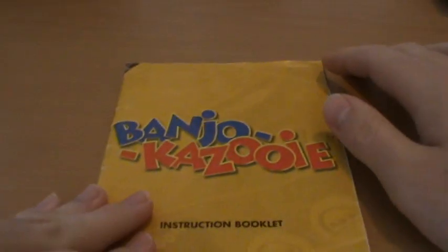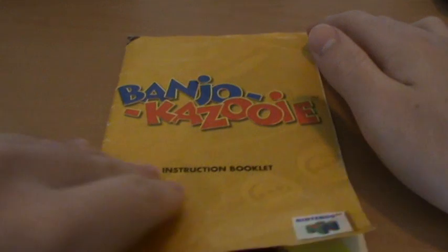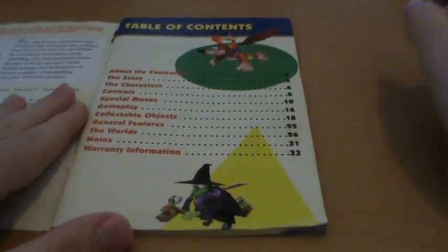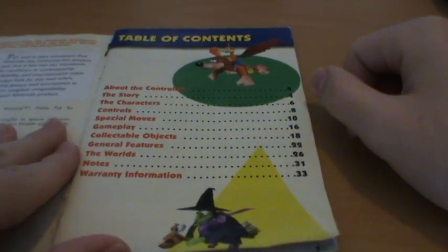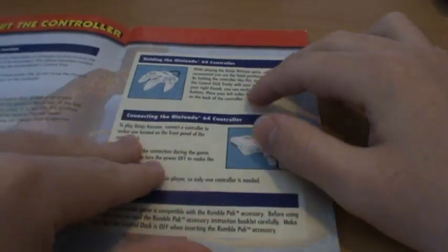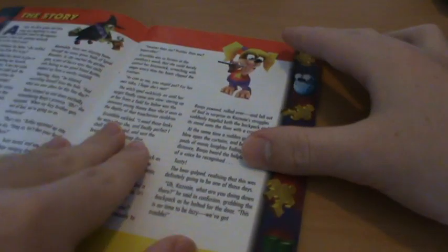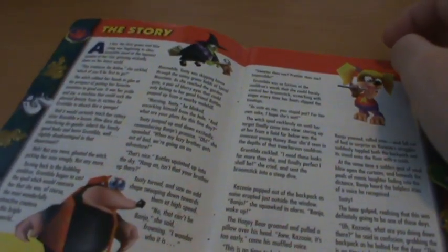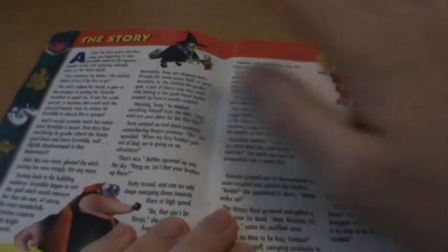Putting the box aside for the moment, we have the manual. And of course, being an N64 manual and a Rareware manual, we have full colour goodness. This doesn't really use concept art or CG renders — it just uses in-game models. And they look pretty good in this manual. We get our usual good blurb of the story, written in the exact same style as Donkey Kong Country, and it's a great read.